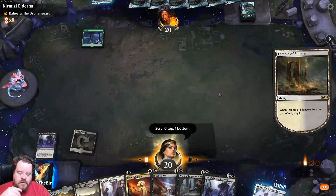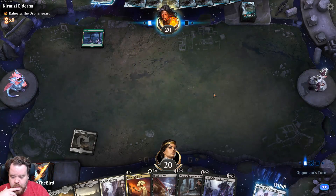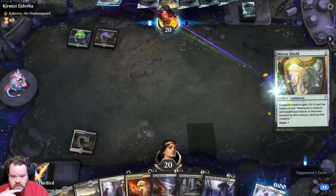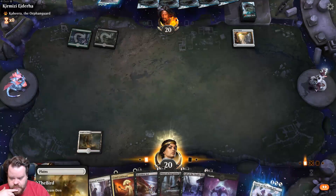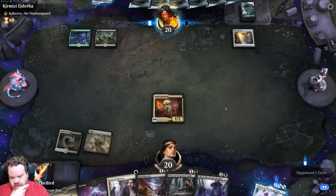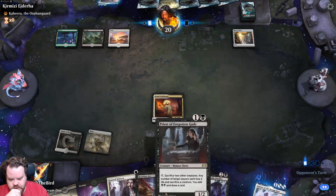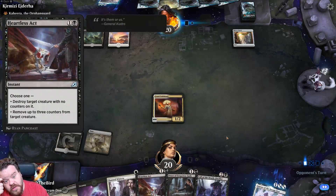I already have one in hand, so maybe cruel celebrant instead. We'll just start with the cruel celebrant train — we got a swamp so we can do priest of forgotten gods and hunted witness. Maybe even heartless act depending on what they play.